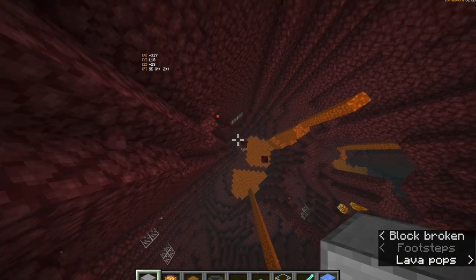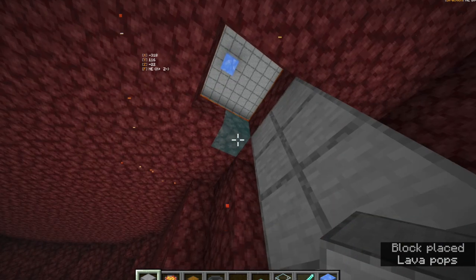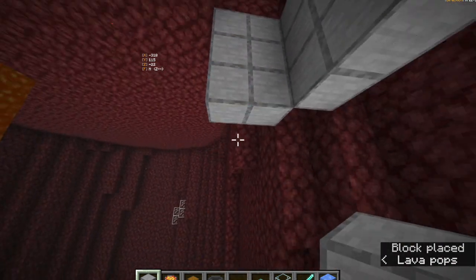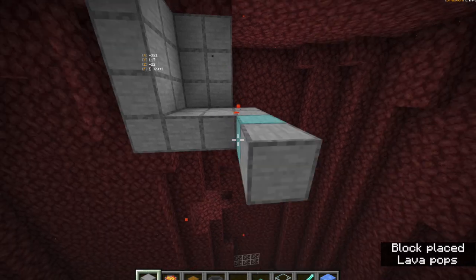The lava will flow to this 2x2 spot and then you'll break those blocks. I have to build down a little bit just because mine is on bedrock and there's an abyss below me, but you'll probably just have to dig out this area underground.